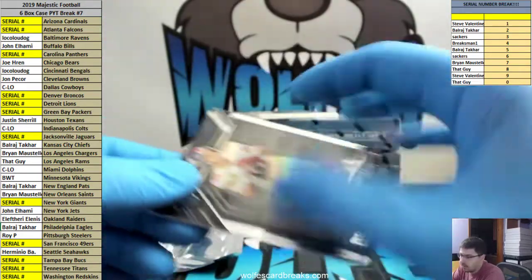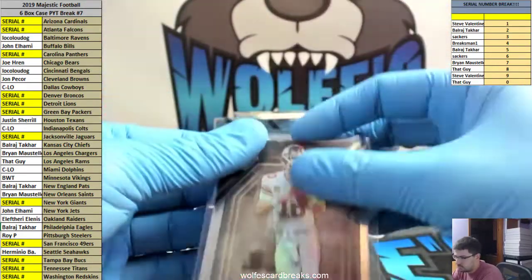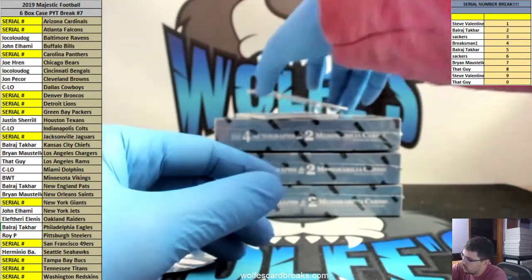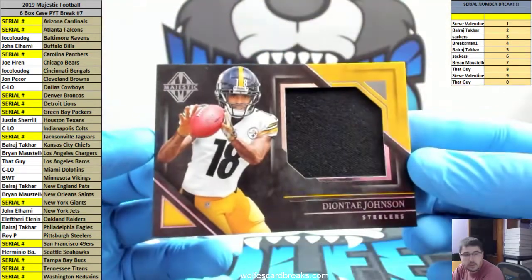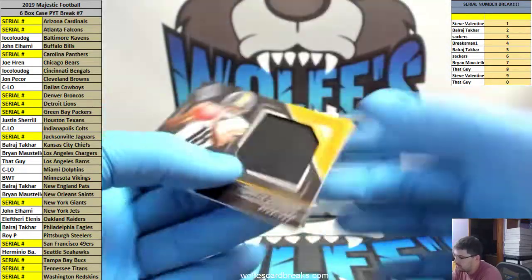Eli Manning, base, 19 out of 75. Deontay Johnson, Pittsburgh Steelers jersey. Bunch of Steelers stuff. 45 out of 49.